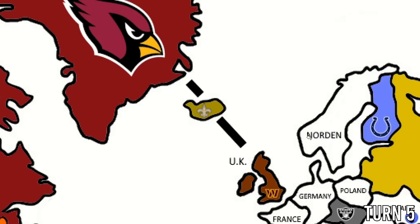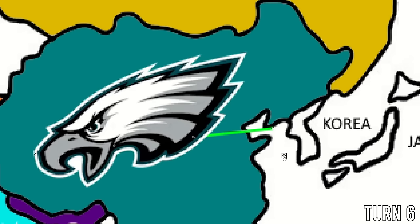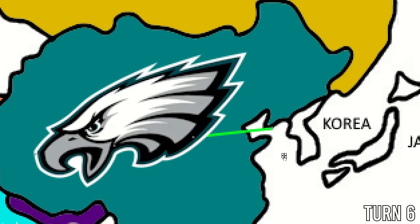Turn six: the Philadelphia Eagles have claimed China and expand toward Korea. Combining both Koreas into one country — apologies to South Koreans. The Eagles get X-Factor Lavonte David at middle linebacker. The Jets in Venezuela poke the bear, attacking the Houston Texans. The Texans win 24-14 over the Jets. Aaron Rodgers still isn't back. Interestingly, the Texans just acquired Sauce Gardner — who went fourth overall in the 2022 draft, one pick after Derek Stingley Jr., who went third to the Texans. Now they're on the same team.